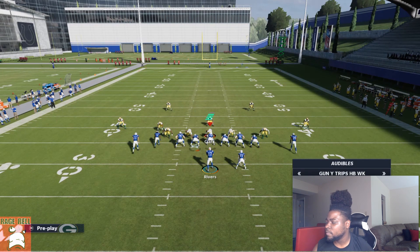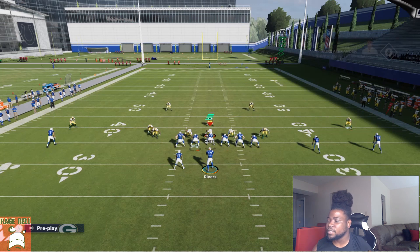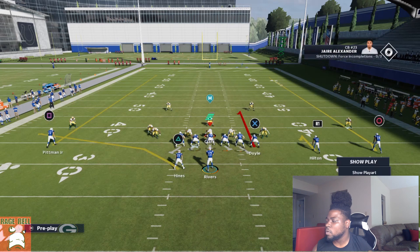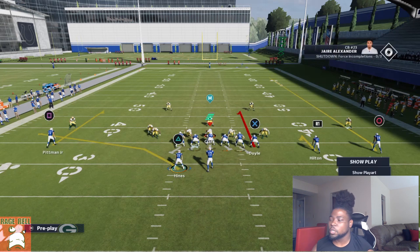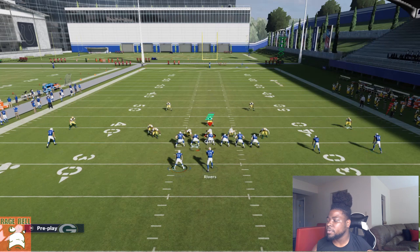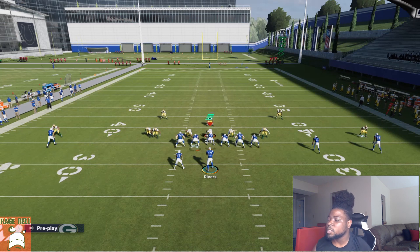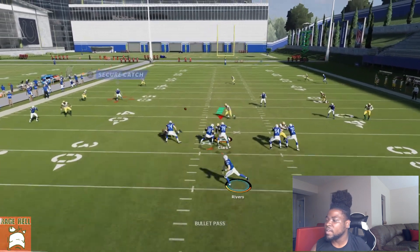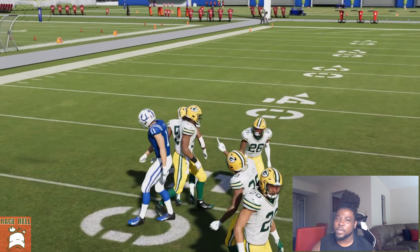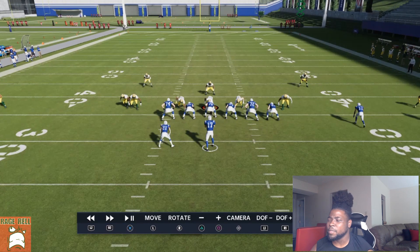Let's go with something like Gun Wide Trips. To create the coverage beater, take square on a curl route — you always want a flat-to-curl combo and a curl-to-hitch combo with a streak. That's the most preferred way I like to do it online. The user should kind of sit in the middle and not know who to guard. I'll spy my user to simulate them sitting in the middle waiting for routes to develop. R1 gets open, if they don't guard X that gets open too. I personally like to low ball that pass so nothing bad happens.